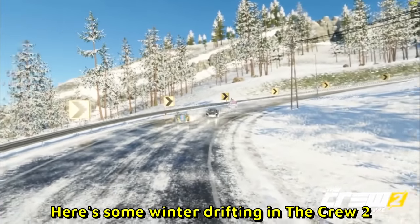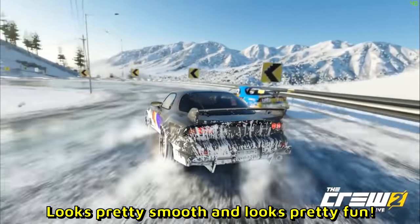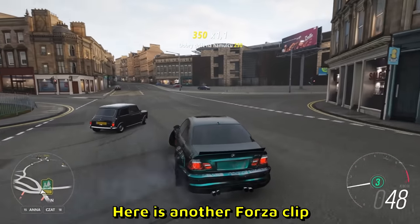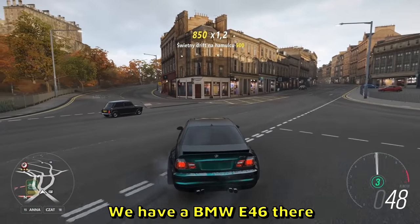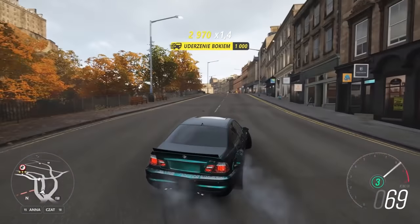Here's some winter drifting in The Crew 2. There are three guys drifting — looks pretty smooth and pretty fun. Keep it up, boys. Here is another Forza clip — we have a BMW E46. It avoids the traffic and does a slow motion pole tap. Beautiful.